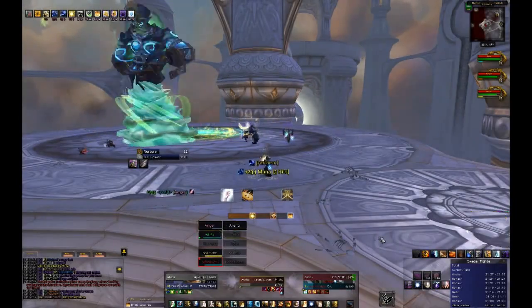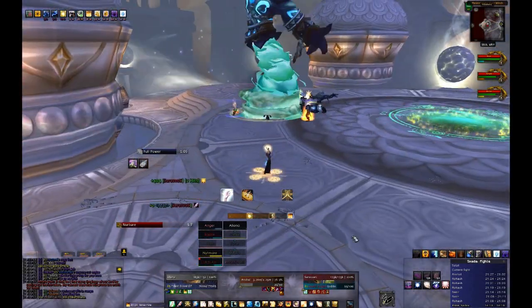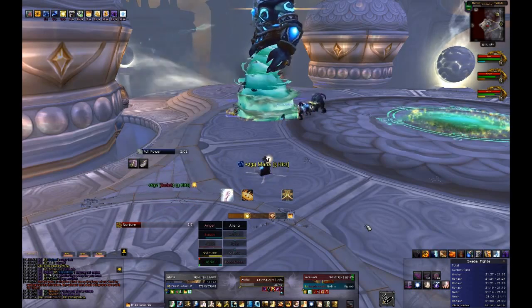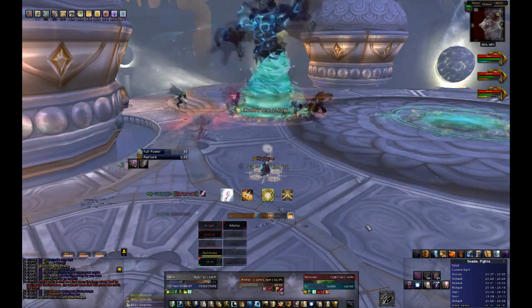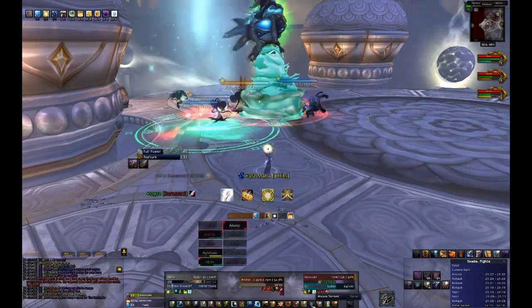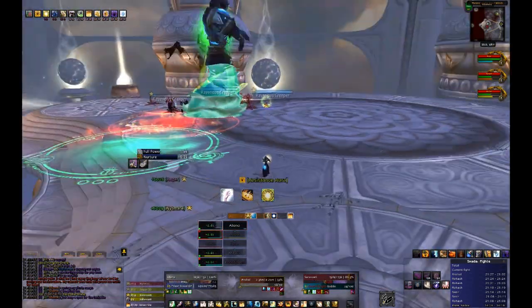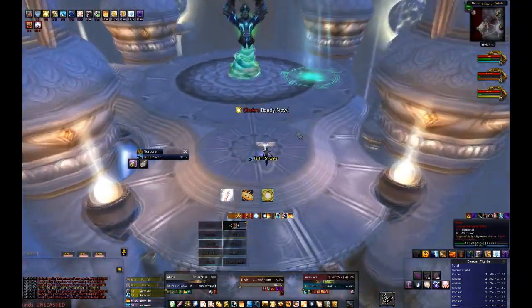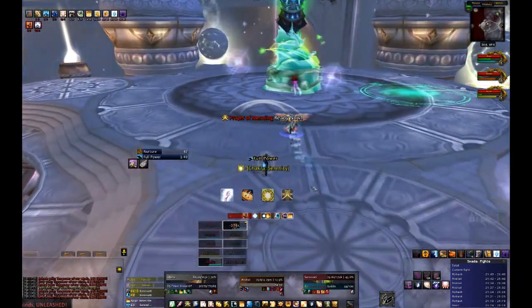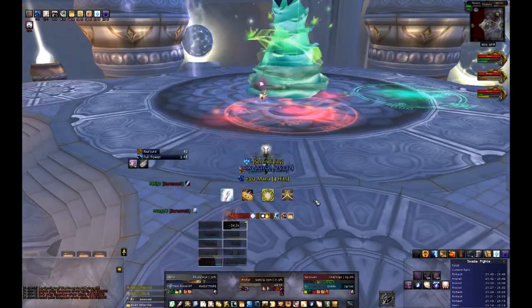Anshal's first ability is called Soothing Winds — a green circle he puts on the ground that heals all of Anshal's allies and silences enemies, so pull him and his adds out of it and stay away from it yourself. His second ability, Nurture, will summon multiple Ravenous Creeper adds that use Toxic Spores, an AOE aura that deals stacking damage to anyone within 8 yards. These hurt, especially since your melee are likely at this platform, so they should be taken out quickly. His ultimate ability is Zephyr, which heals all allies currently on the platform by 25,000 per second and gives them 15% increased damage for 15 seconds. Make sure no adds are alive when Anshal casts Zephyr and this should not pose a problem.